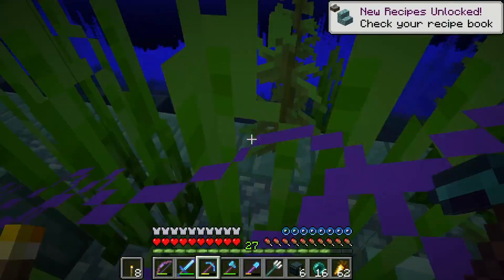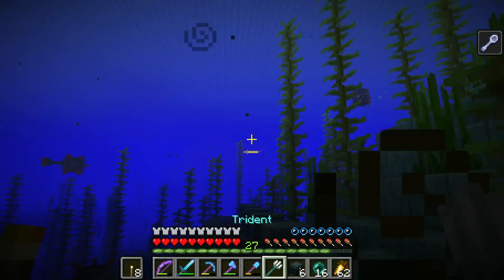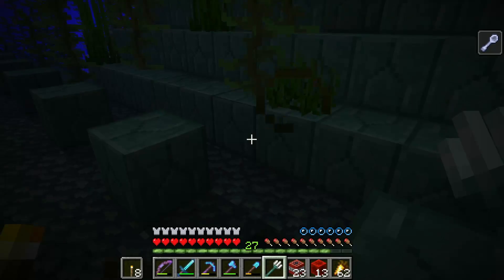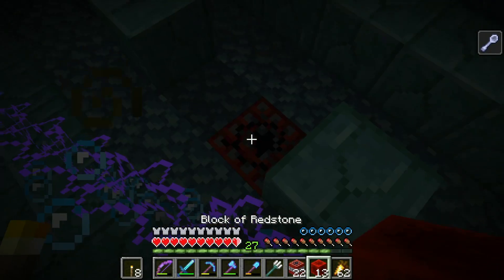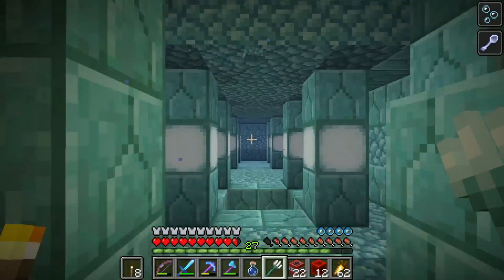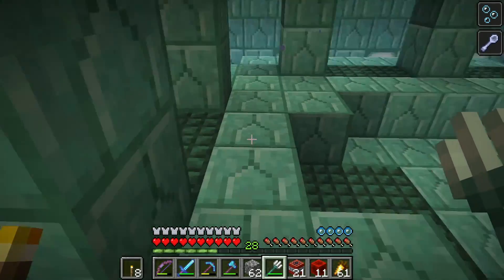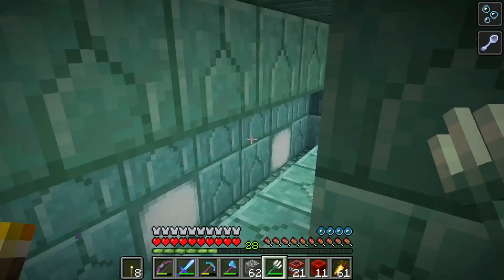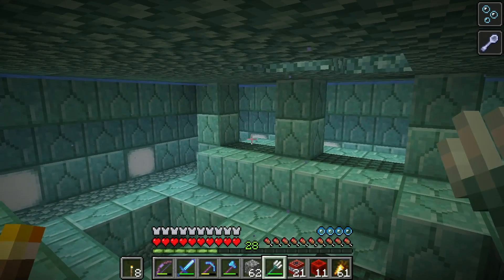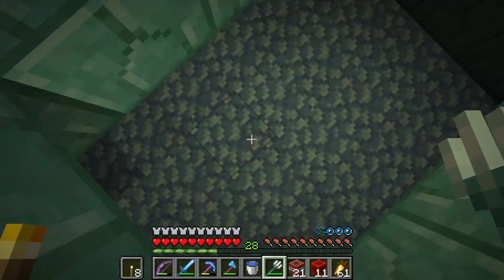If I can get in before I get the effect, I'll just dig in. Right here I can dig in to the first elder guardian. There's the mining fatigue. What I do then is take some TNT and redstone blocks and just use them to blow up the structure. That took probably less than two minutes — it's super easy. They take four hits with Impaling 5 on the trident, which is kind of crazy.